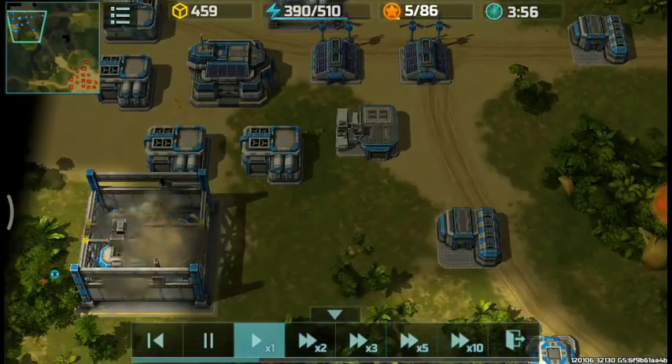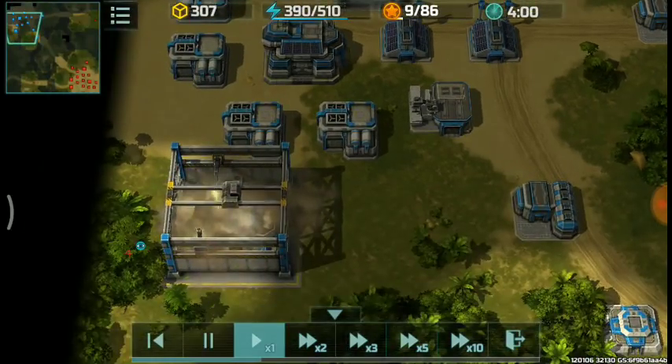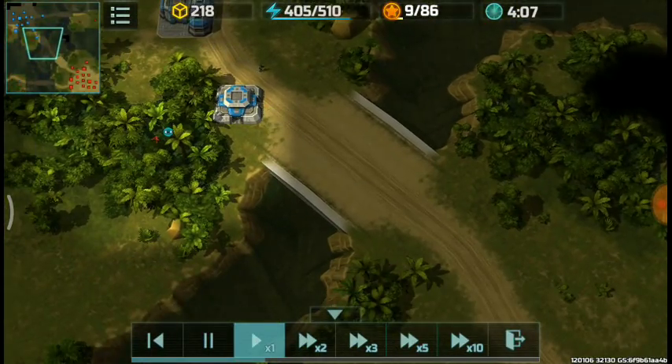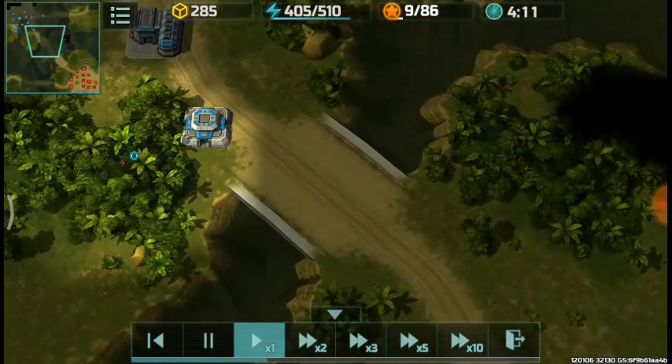I'm probably thinking at this point that this will probably be two factory zoos and then torrents. Especially with the narrow entrances on the enemy's base, I will have a hard time entering the base, especially if there are torrents — they can just fire at the choke points and destroy my army.